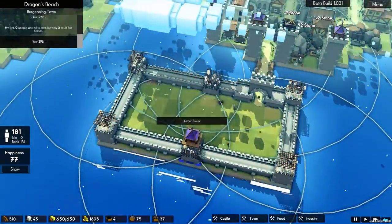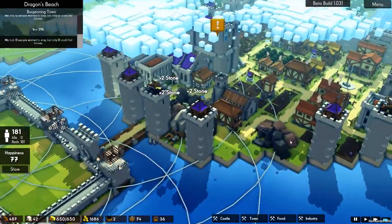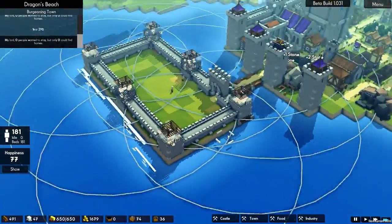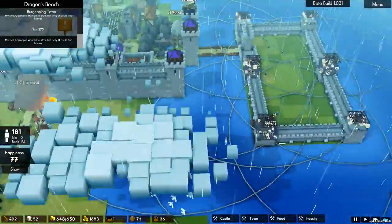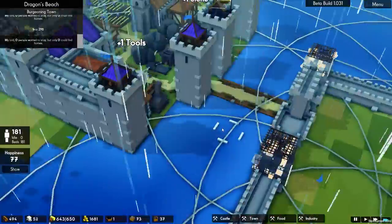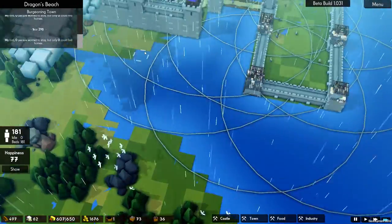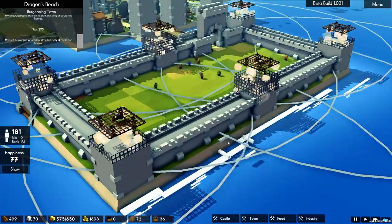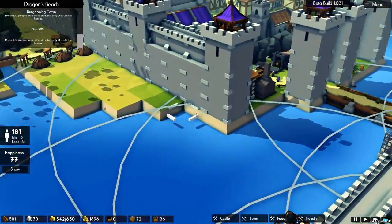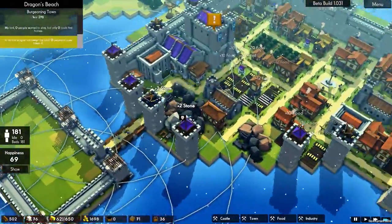We'll have archer towers. We're not going to go for blisters on here. In order for anyone to attack this island they'll have to land on land and come in through here or here — they can't, as far as I'm aware, go right next to it just because of the size of the thing.